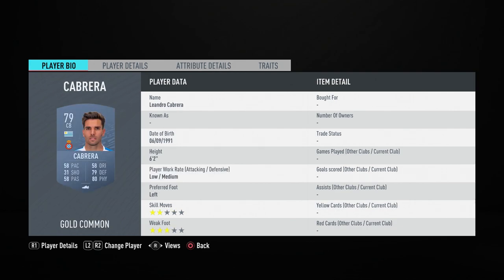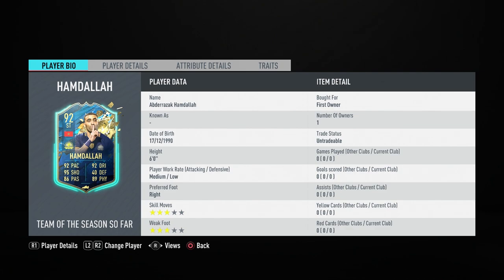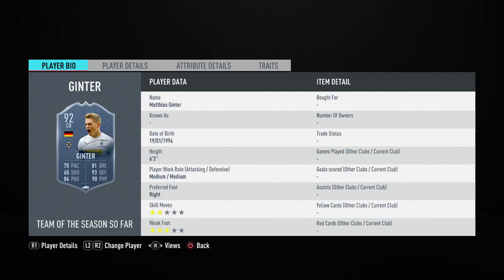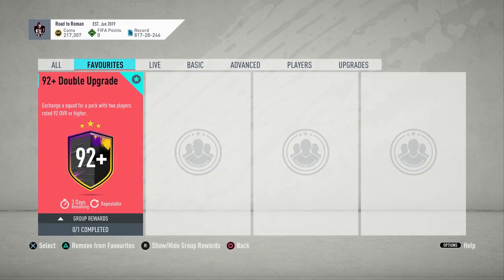We've got Pacheco — his Ultimate Screen card — Cabreira, Dimitrovich, Palacios Future Stars, Danny Sabayos with his Real Madrid card, Danny Garcia, Hamdala Team of the Season, Pedro Leon, Sergi Enrich, and Ginta Team of the Season as well. That is your 92 plus double upgrade solution.